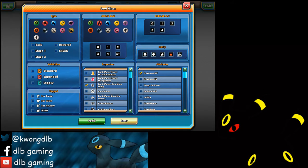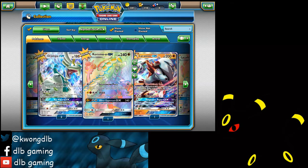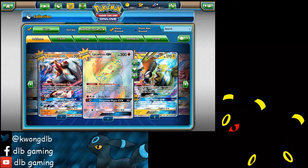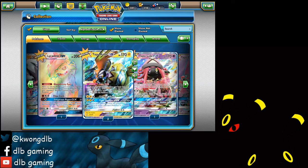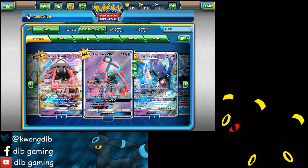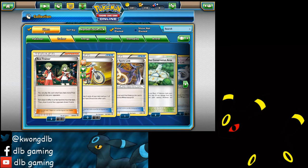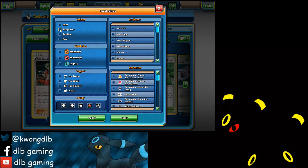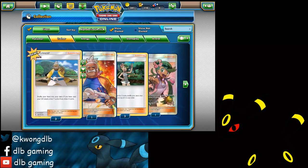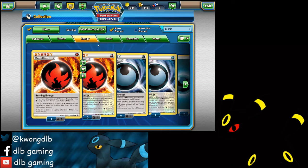If you wanna check how many GX we have, stay with me. We have: one rainbow Alola Ninetales, one Kommo-o GX, one Lycanroc ultra rare, one hyper rare rainbow Lycanroc GX, two Tapu Koko one ultra rare, one Tapu Lele ultra rare, one full art Tapu Lele, Toxapex, and Wishiwashi — three total. For trainers and supporters from Guardians Rising: one full art Hala, three regular Hala, one full art Mallow, and three regular Mallow.